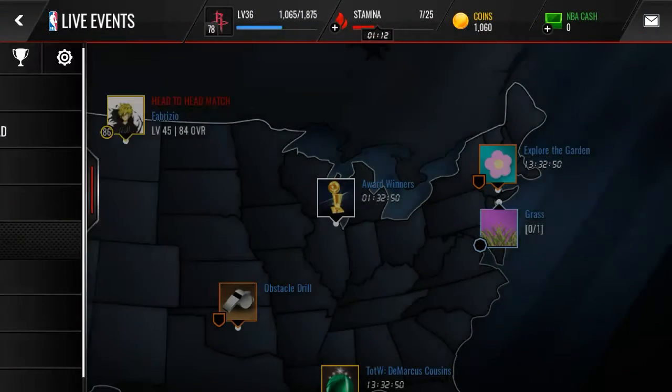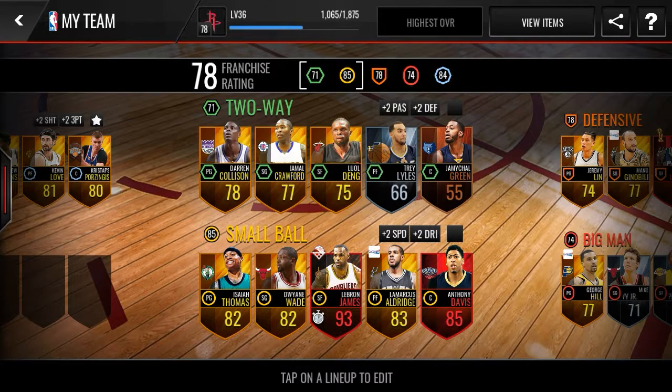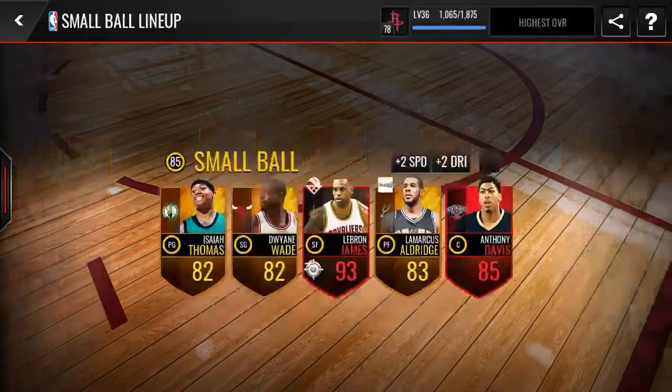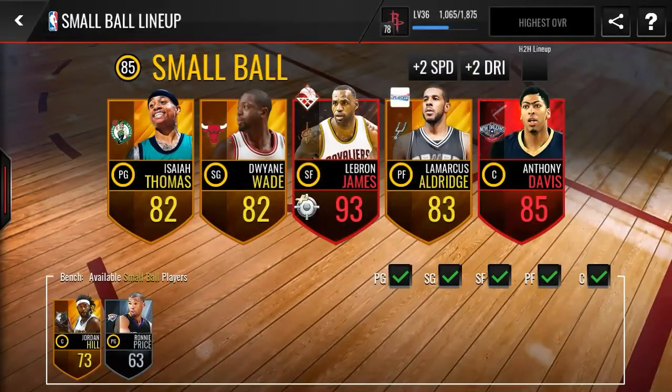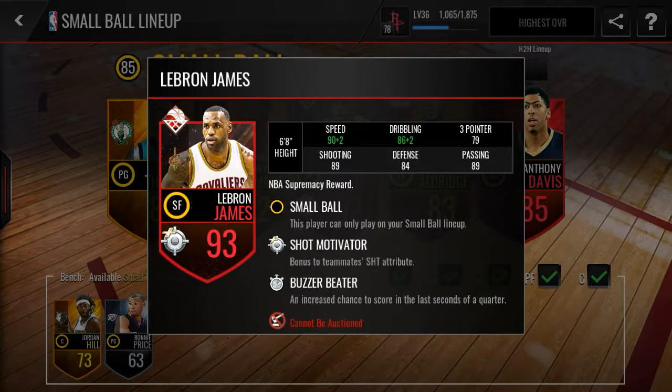I also want to show y'all my team. This is the Road to Riches - well, the Road to Elite team right here. This is not the other account I'll be playing on in other videos; this is the Road to Elite. As you can see, I already had a couple players on - I didn't start out with zero. Anyway, we got a 93 LeBron, 93 overall.